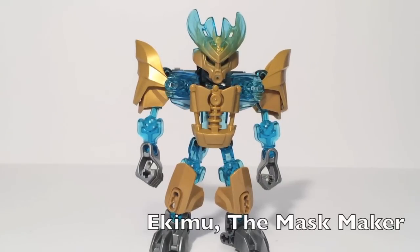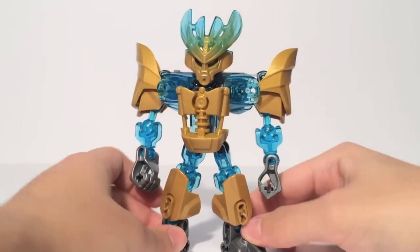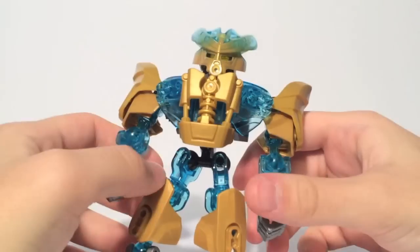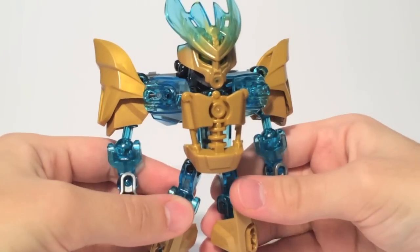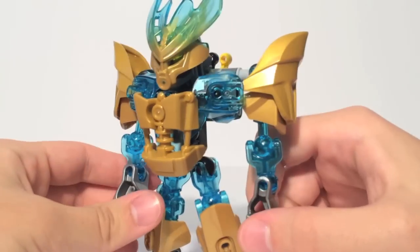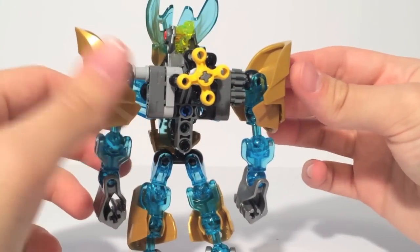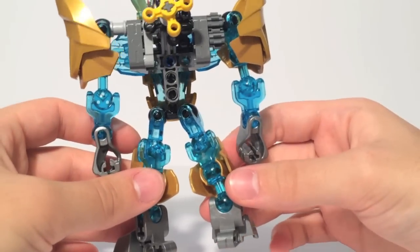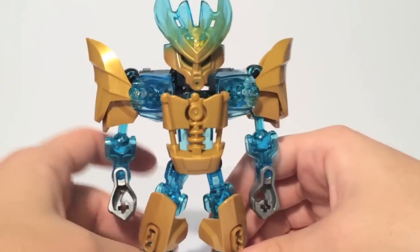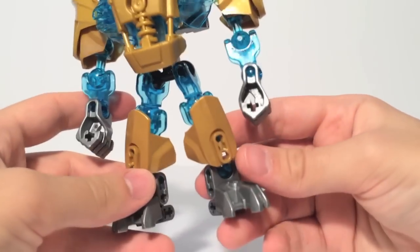We'll begin by taking a look at Ikimu. Ikimu is the Maskmaker, the one who has a brother named Makuta, which had the big battle that caused the ancient city to be partially destroyed. Ikimu is Protector-sized, so he has a smaller set, but he is not as basic as the Protectors. The Protectors featured no gearboxes and were very simplified. This guy is a lot more armored and actually does feature a gear function, which is pretty nice overall. His limbs are transparent blue, mixed with a transparent chest. He is the most consistent color scheme-wise for this wave so far — really, really nice.